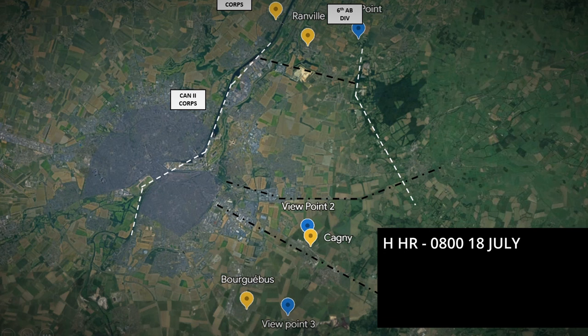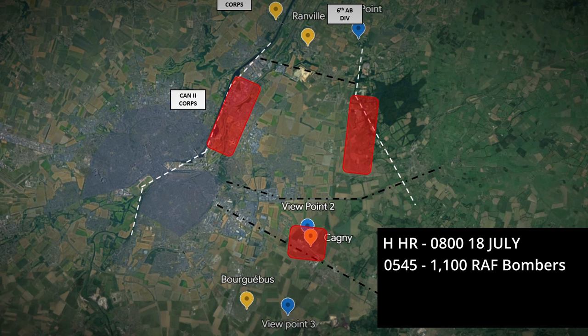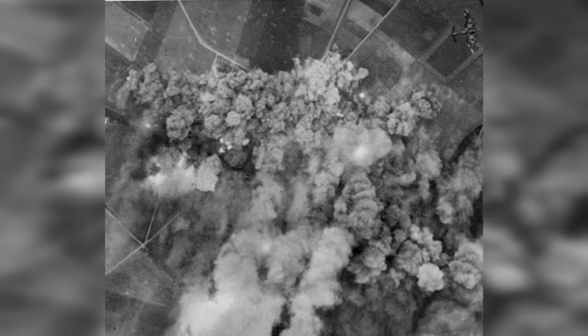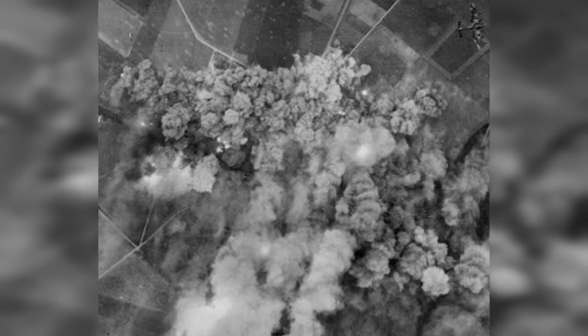Bombardment. This was at that time the largest concentration of Allied air power in support of a ground offensive — some 2,000 aircraft in total. The bombing would augment preparatory fires by the Allied artillery. H-hour was set for 0800. The first wave at 0545 saw 1,100 RAF heavy bombers neutralise likely enemy strongpoints on the flanks. At 0700, the second wave of 480 US bombers would drop fragmentation bombs on the axis of advance so as not to create craters. Then from H-hour to H+30, 540 bombers would strike the depth positions on the ridge line and the eastern flank. These pictures of Goodwood show the impact of those waves, including a bomber in the top right-hand corner.